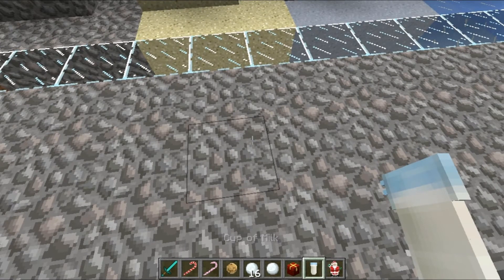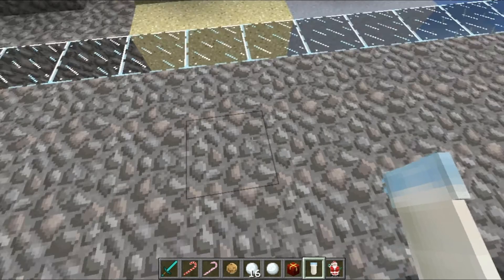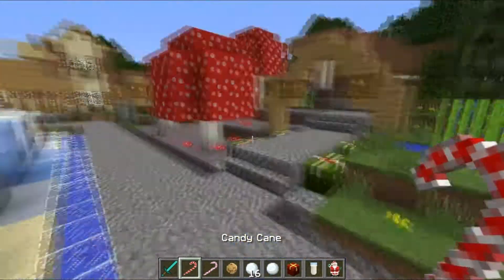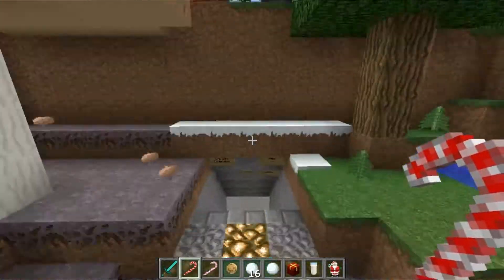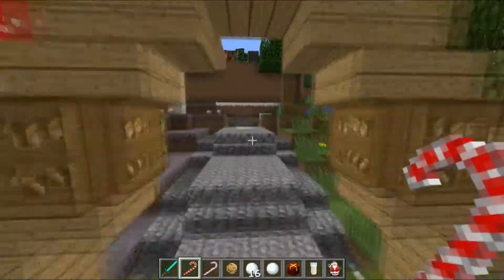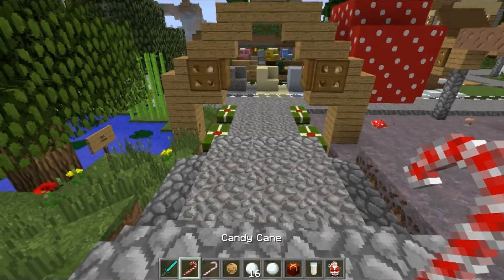Since resource packs are a thing now, this actually has renamed the bucket of milk into a cup of milk, which is pretty cool. Also a cookie. So it's called Christmas something — I don't know, the link will be in the description. Totally professional here, by the way. But it adds a bunch of cool Christmas-like items and stuff.